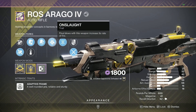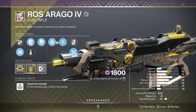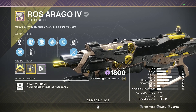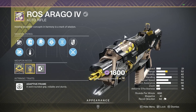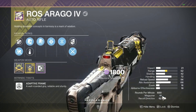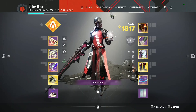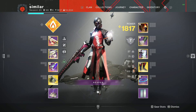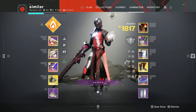The roll we have is Fluted Barrel, Alloy Magazine, Rewind Rounds, and Onslaught — the main thing we wanted was Onslaught and we got it. You can get this weapon from world drops like lost sector chests, world chests, public events, things like that. I still have yet to get it on my own account, but yeah, this weapon is actually insane — definitely go and get it for yourself. Thank you guys so much for your time, I hope you enjoyed this video. God bless, peace out.